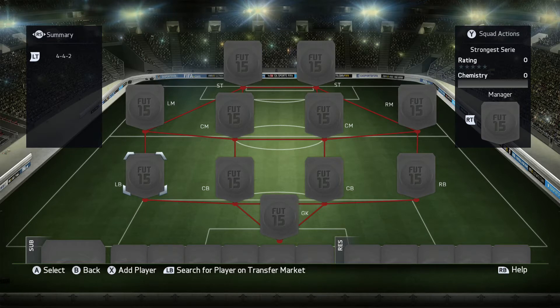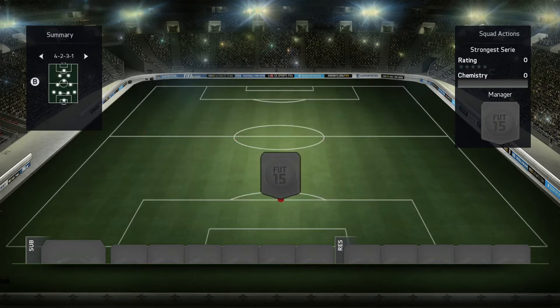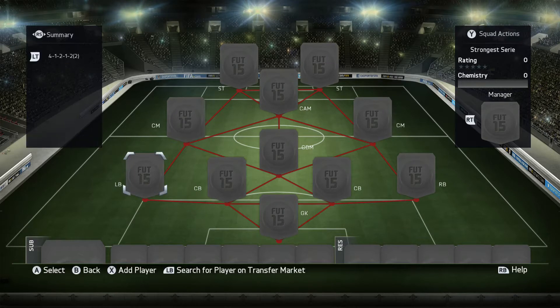Today we've got the strongest Serie A squad in FIFA 15, and it's got quite a solid average strength rating throughout. We're going to start off with the formation - it's going to be the 4-1-2-1-2 second version. We've used this formation before and it just works due to the fact there are a couple of good centre mids with high strength ratings to put into the team.